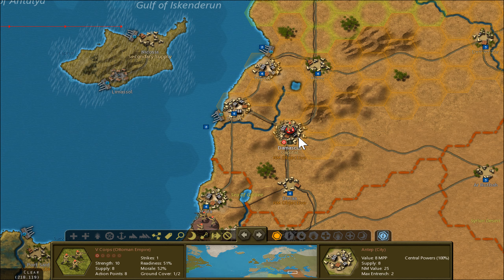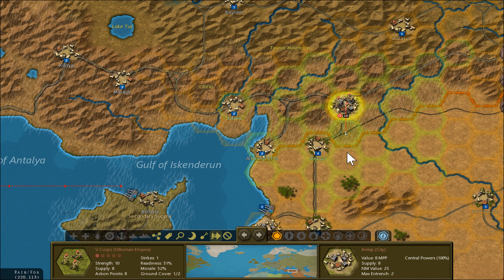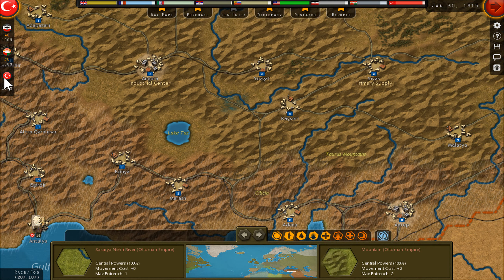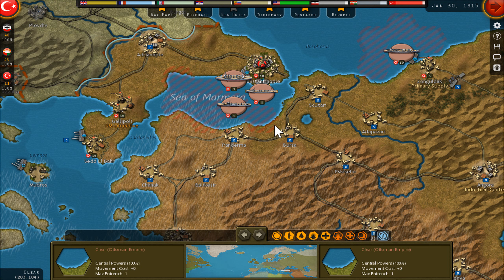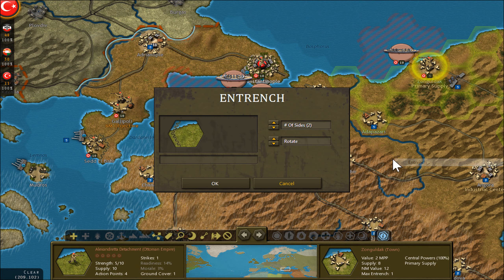More forces are coming. Damascus is also active. My second HQ is also trying to reach the front line. I think this is enough — no need to take in more.